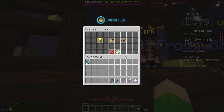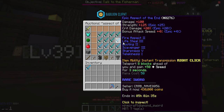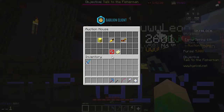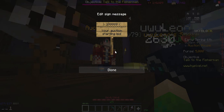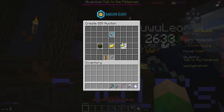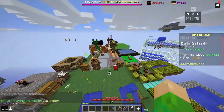Before you list it, find an enchanted one and see how much it's selling for. This one is selling for about 400k, so I could probably make around 100k off of the one I'm about to put up. Creating the auction: sharp Aspect of the End with sharpness 5 and telekinesis. Start it at one coin cheaper than the competition, put it up for an hour — it cost 4k to list — and we'll check back on that later.